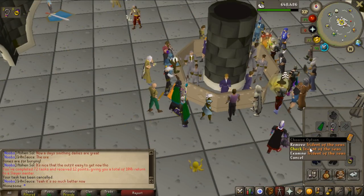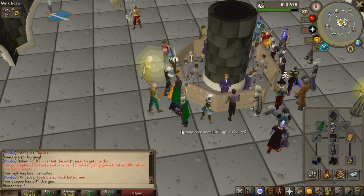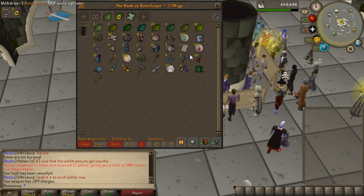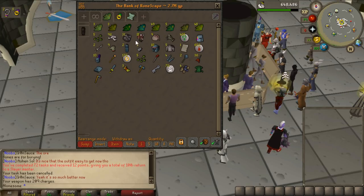Got an iron dragon task but I don't actually have that many charges left on my trident and I need to charge it because I want to use magic on that task, but I only have 200k cash. So this is going to be the time where I sell my slayer tab. I'm not high slayer or anything so it's not that impressive, but this should be quite a lot of money. I'll get back to you guys with how much I got.